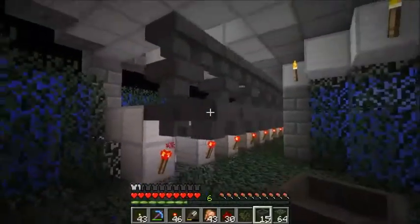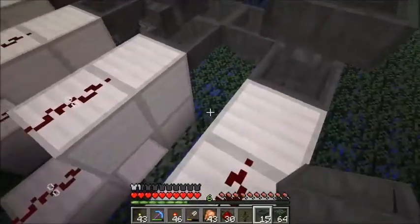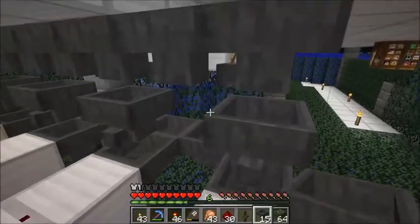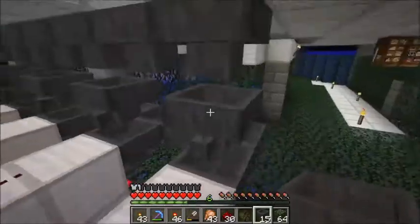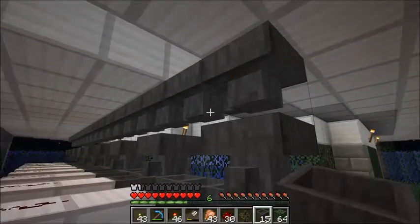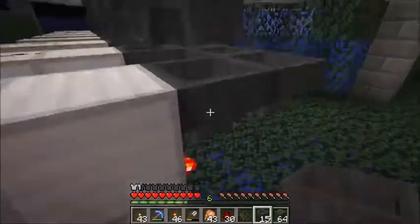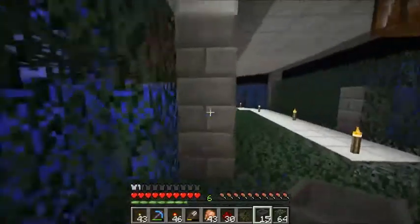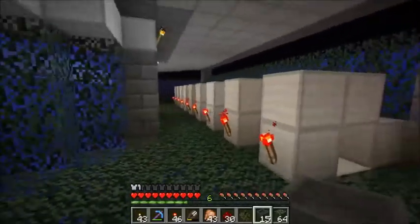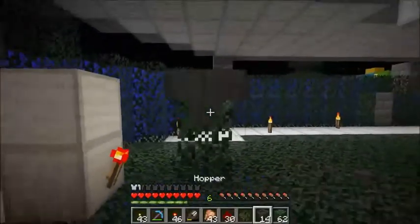Now we just need to put in the hoppers, and then when we get the stone and cobblestone to smelt into stone, we can put in the repeaters and comparators. We'll probably need a lot more redstone too, so this might not be too finished. We want the hoppers going opposite of this way over here, so we'll just have them running like this and up here as well.